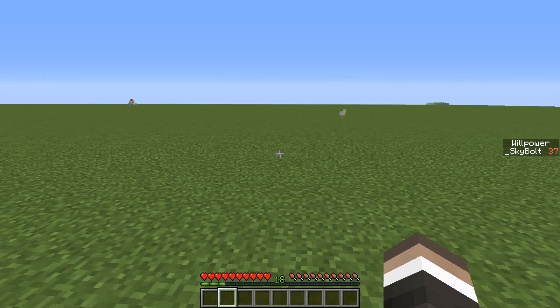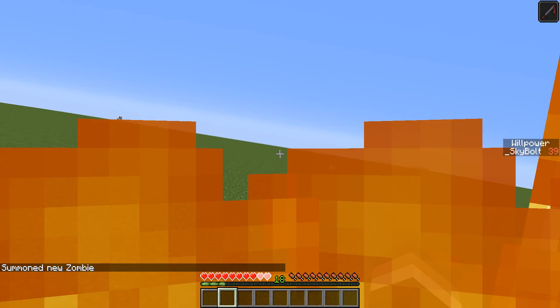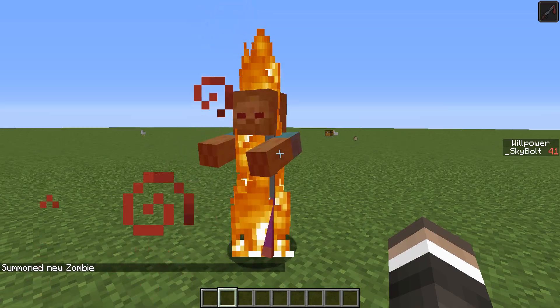This stand is Superfly. It's very simple. The lower your health, the more strength you get. As you can see, I took some damage and I'm at strength 3.